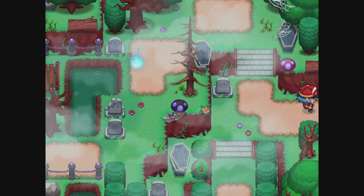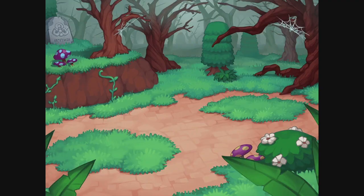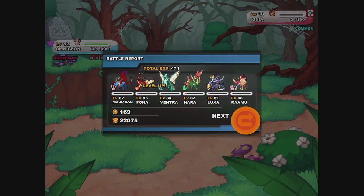Now we'll go right. There's a legendary nearby — any legendaries? Nope. Goodbye, Ignea.